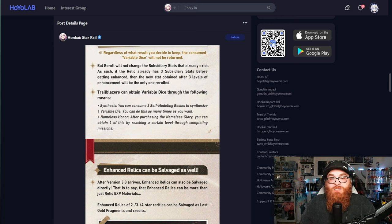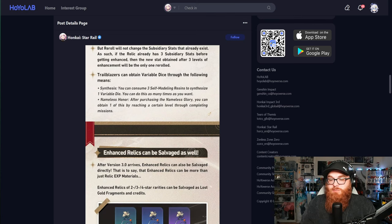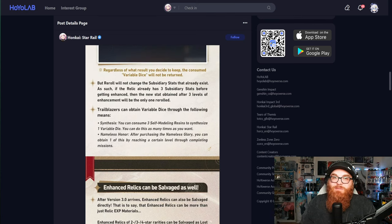To obtain Variable Dice: for synthesis, you can consume three Self-Molding Resins to synthesize one Variable Die — that's a lot. Unless they're going to bump up how many Self-Molding Resins we get, that's a rough exchange. You can also obtain one through Nameless Honor by purchasing Nameless Glory and reaching a certain level through completing missions.